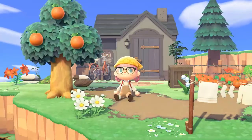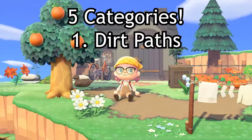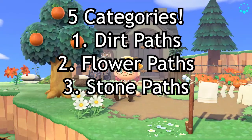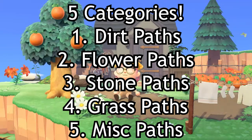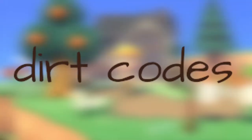So how we're going to run this is I'm going to split it into five different categories. We're going to start off with the variations of different dirt paths, then go into some flower paths, then stone pathing, then grass pathing, and then miscellaneous paths — anything that didn't really fit in with these themes but are super cute. So without further ado, let's start off with all of our dirt paths.